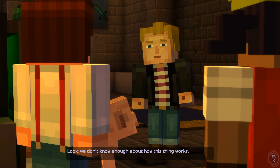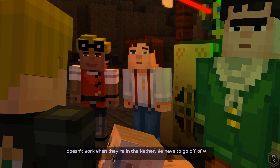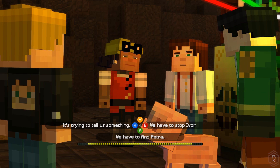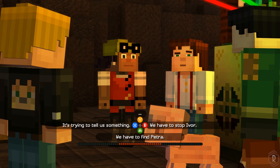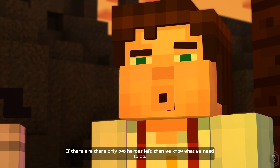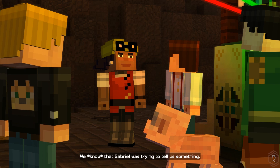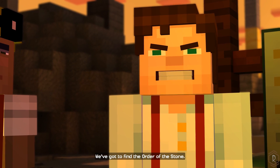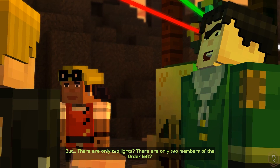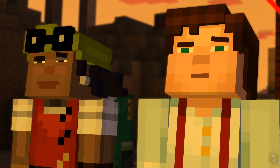We don't know enough about how this thing works. Maybe the amulet only tracks them when they're on the surface, or maybe it doesn't work when they're in the Nether. We have to go off what we do know. There are only two lights on that map. If there are only two heroes left, then we know what we need to do. Petra's relying on us. That wither storm is still out there. We've got to find the Order of the Stone. But there are only two lights — only two members left? He said Soren was missing. That leaves Magnus or Ellegaard.